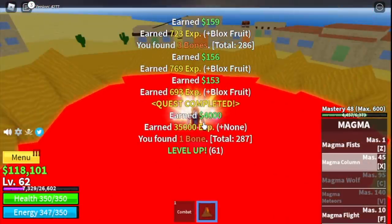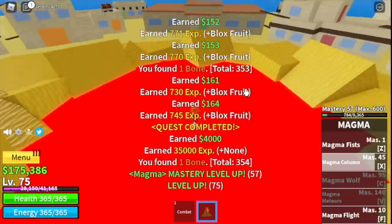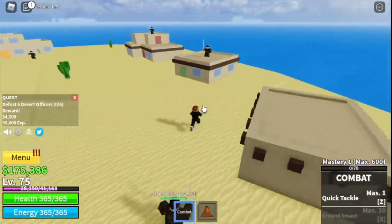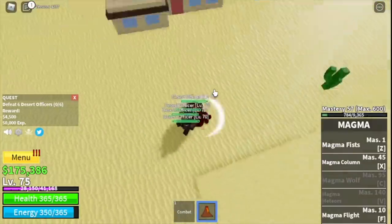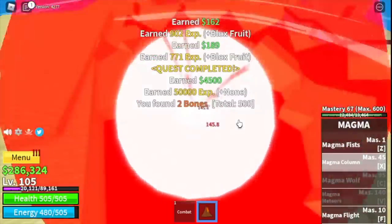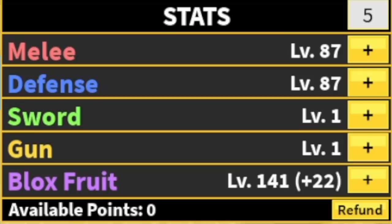The goal here is to reach level 75. When you reach that level you can proceed to your next target mob, the desert officers, located here. You need to defeat six — lure four at a time for more experience and mastery. Use both skills, magma fist and magma column, to reach level 105. Stat check: 87 melee, 141 defense, blocks fruit.